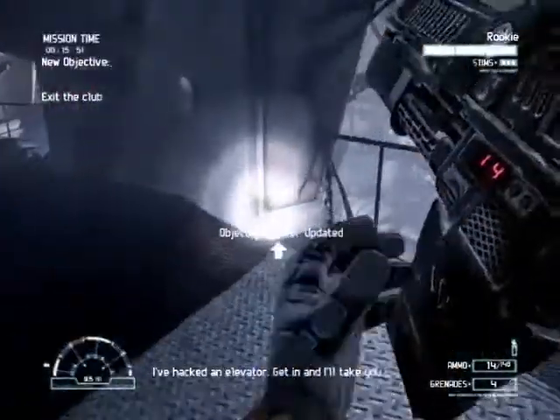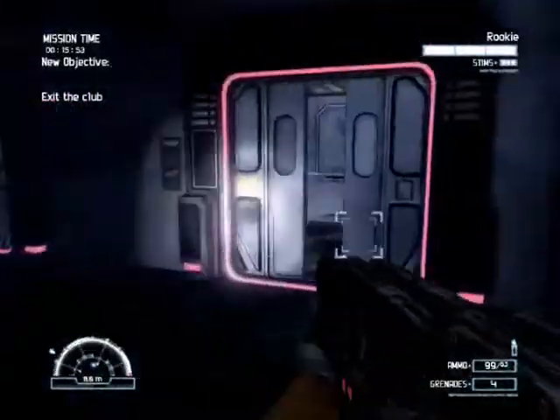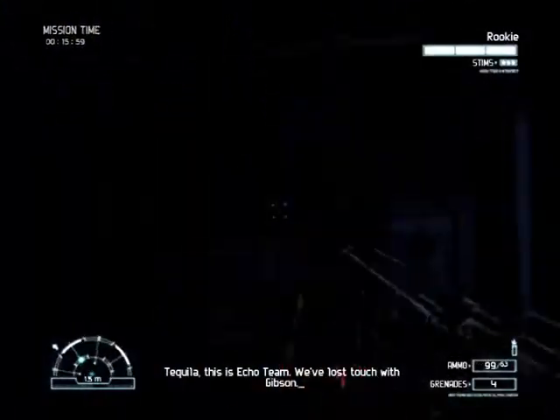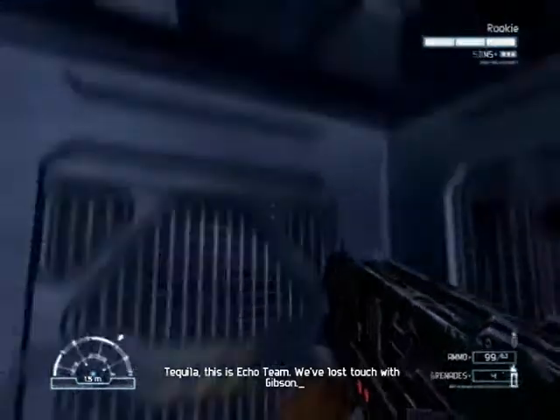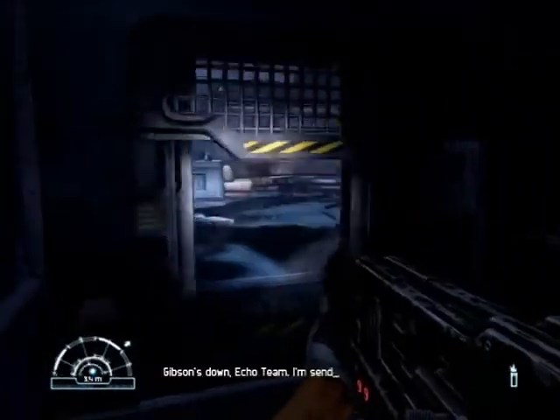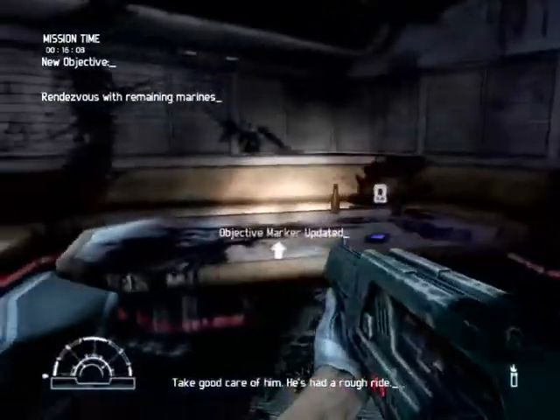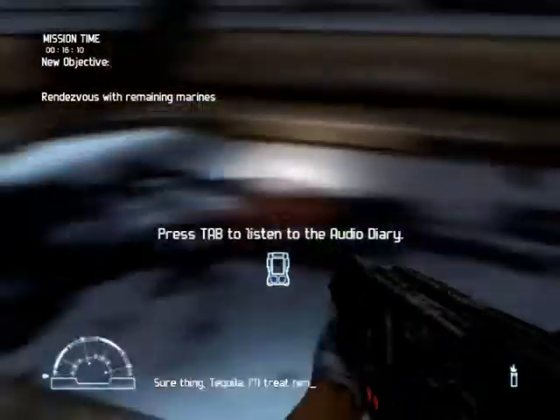I've had to elevate you. Get it, and I'll take you out of it. Keela! Who's Echo Team? I've lost touch with Gibson. Gibson's down, Echo Team. Sending the rookie your way. Take good care of him. He's had a rough ride. Sure thing, Keela.